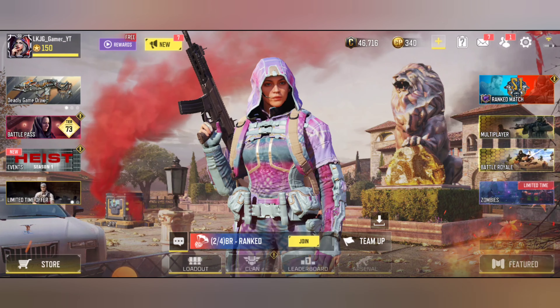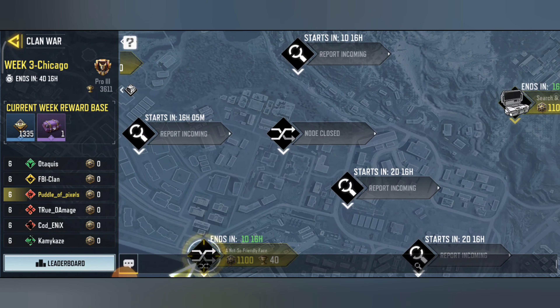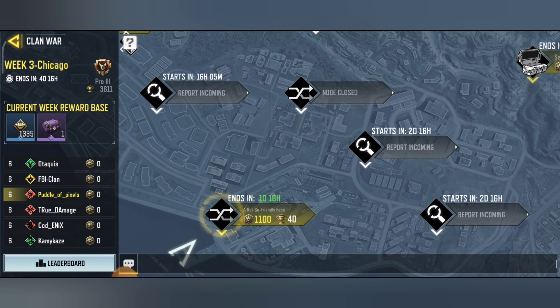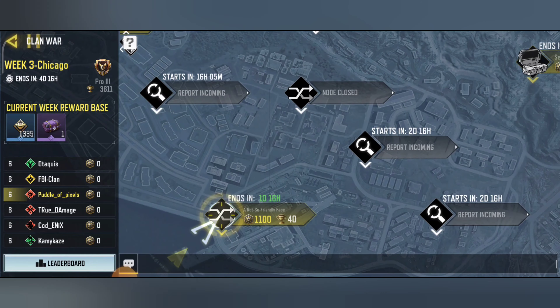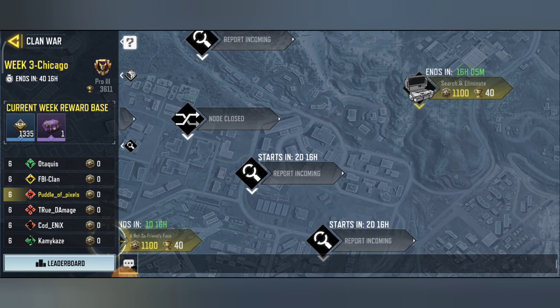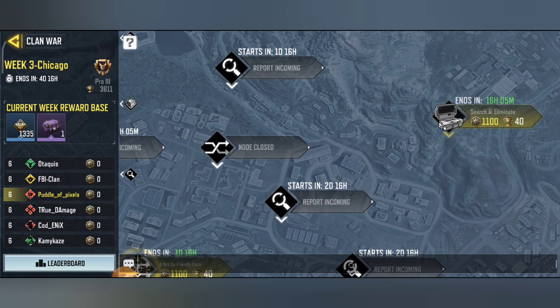Hello everyone and welcome to day two of week three of the clan war challenges. We have one new challenge, and it's a not-so-friendly face: kill enemies in Face Off 24/7. Each kill earns 10 points.